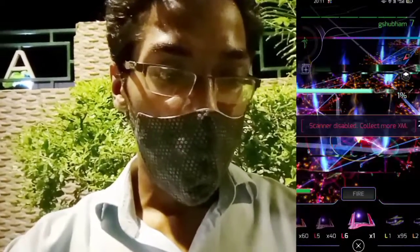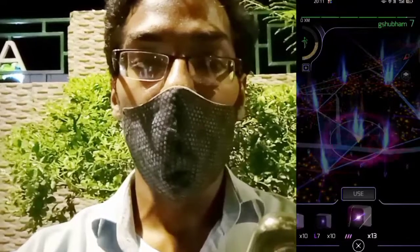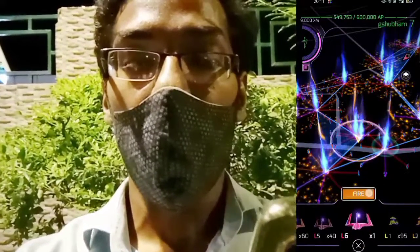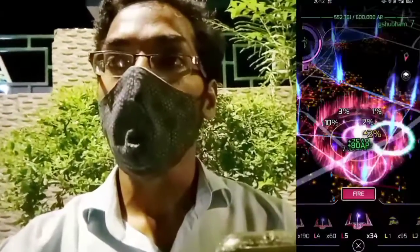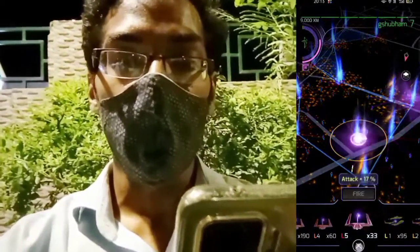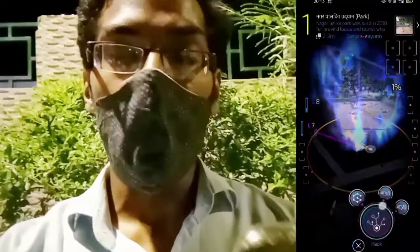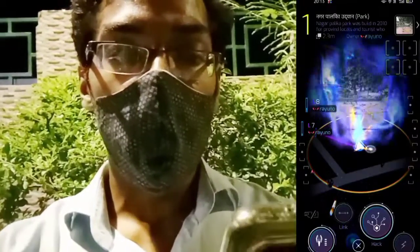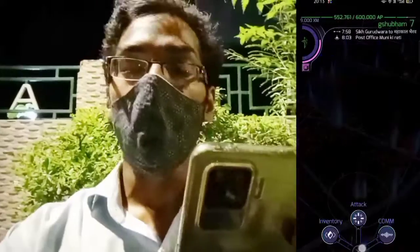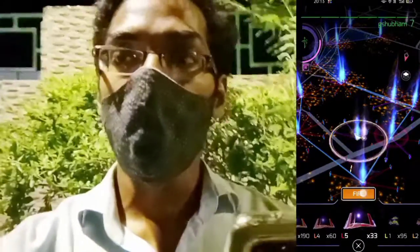We are out of XM so let's quickly use our power cube to recharge our XM so that we can do a lot of activity in Ingress. The link created by the resistance layer is displaying and now we are all set to destroy the enemy resonators so that we can deploy our Team Enlightenment resonators into the portals.